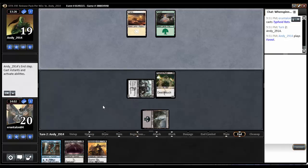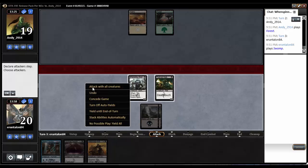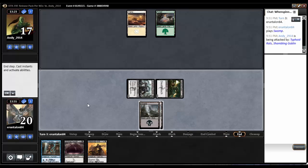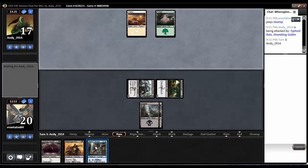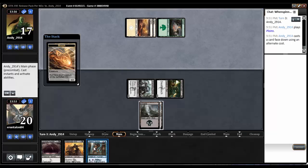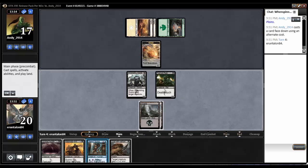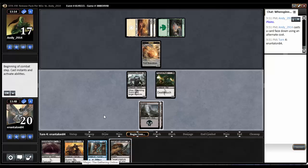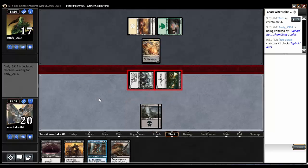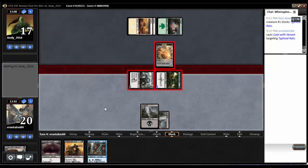Hey, no two-drop — awesome. Land. Swing in for two, take him to 17. Topdecking an island would be okay, I suppose. And there's a Morph — now we're in trouble. Coat with Venom — swing in. He's going to block the rats, so I'm going to give them double death touch and let them survive this.